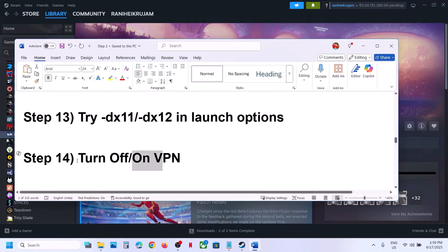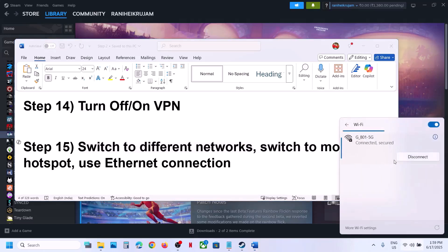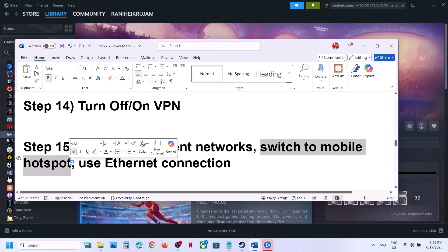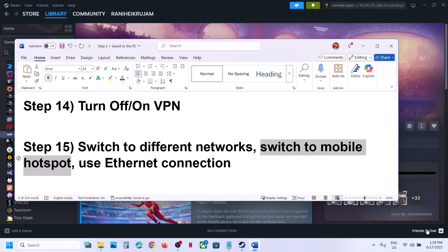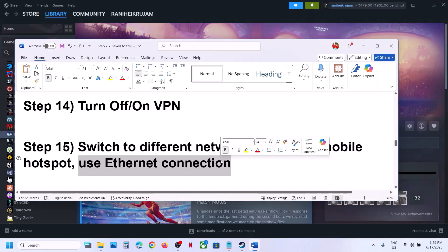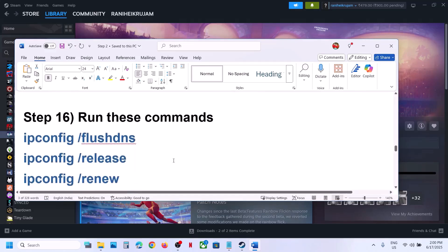The next step is to turn off or turn on VPN. If you're using a VPN, turn it off and check. If VPN is already off, try turning it on and check. The next step is to switch to a different network — if another network is available, switch and check. You can also switch to a mobile hotspot by enabling data and hotspot on your phone. You can also try a wired Ethernet connection if your computer has an Ethernet port.